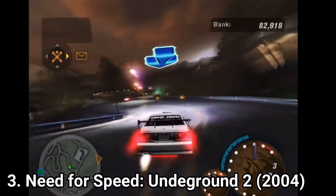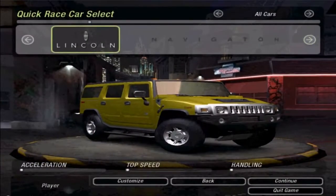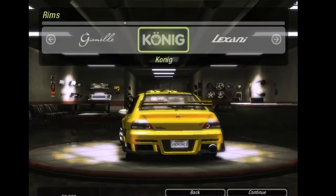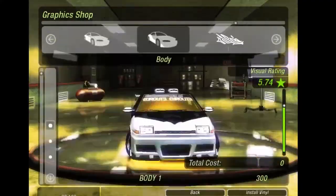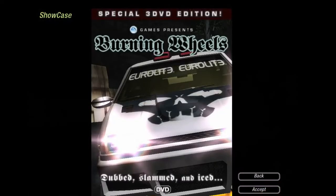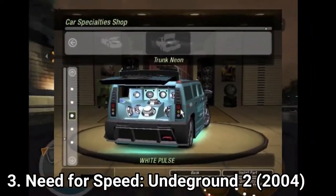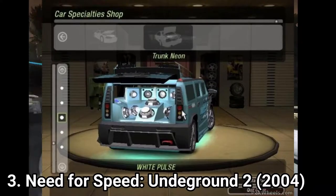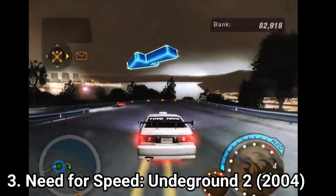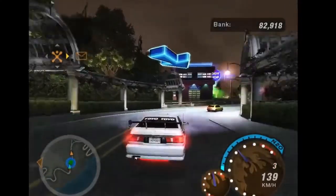Underground 2 has more content in nearly every category. In customization you get way more options. In the plot, you are just a guy who casually shows he's the best — your car appears on magazine covers, you get sponsors, you can add speakers in your trunk, horns, spinners. Basically, Underground 2 is way denser than its predecessor and has better graphics and a bigger map. The game is a masterpiece — I recommend anyone to play it.